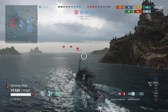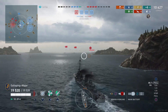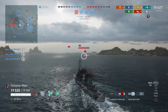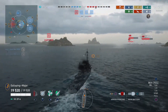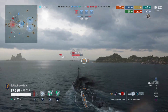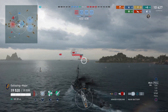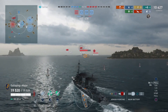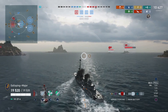As always, down in the description will be the commander build and modules taken. Modules: Aiming Systems Module 1, Propulsion Module 2, Concealment Systems Module 1, and Main Battery Module 3 — pretty much what I'd call the standard loadout. As a premium ship, she comes with a Type 9 permanent camouflage, which is quite nice and pretty, meaning you don't need to use any consumable camouflage or do any conversions.